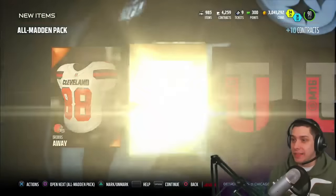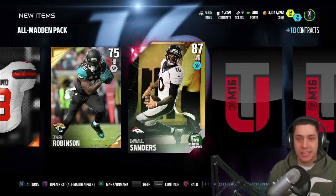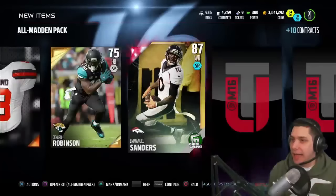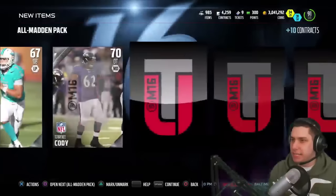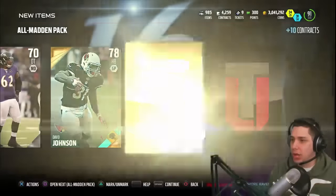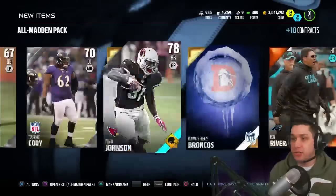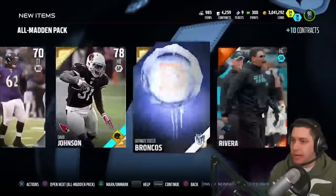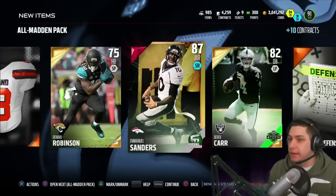Second All Madden pack guys. If we don't pull any gifts out of this, that's just the way that it is. And we get an Emmanuel Sanders Football Outsiders elite - let's go baby! I have no idea what this is going for, we'll have to check it out after this video. We also get a Derek Carr Team of the Week - he's only 82 overall. Then an Ultimate Freeze Broncos collectible and a David Johnson Road to the Playoffs card.